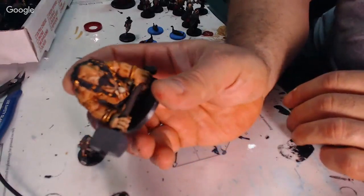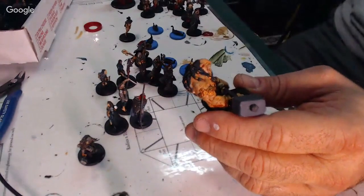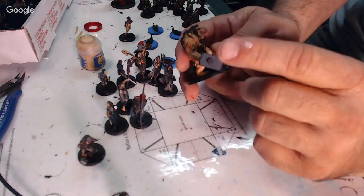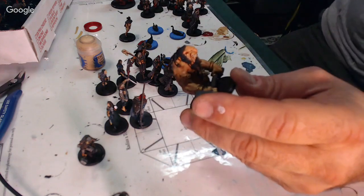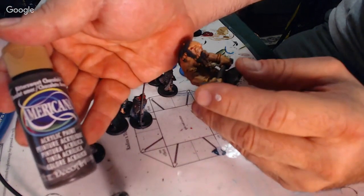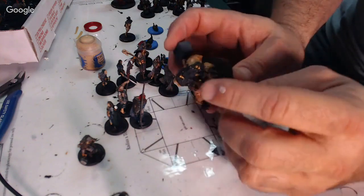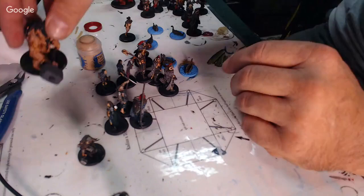This guy here is done. All he's done with is a Kislev Flesh with a Reikland Fleshshade Wash, gray stone. I use XV-88 or a Bittersweet Chocolate. I painted all the gold lace and of course the bone. So he's done, ready to be done.